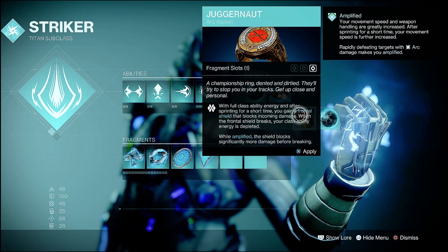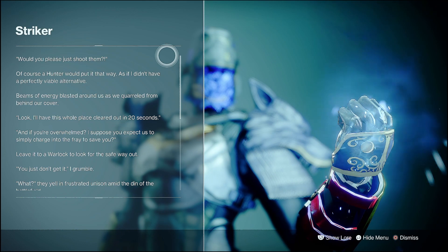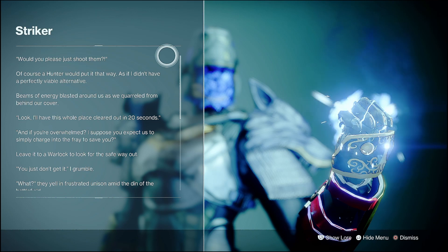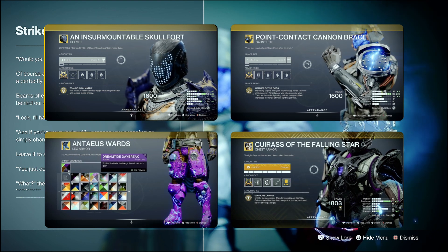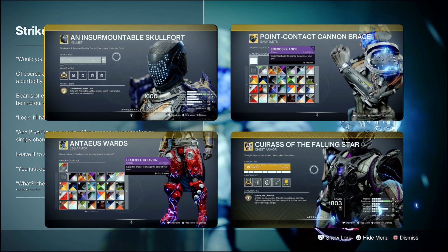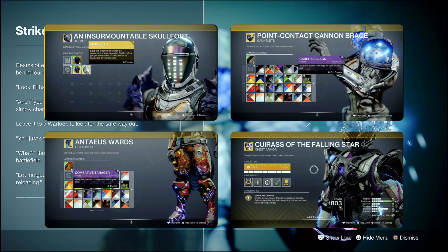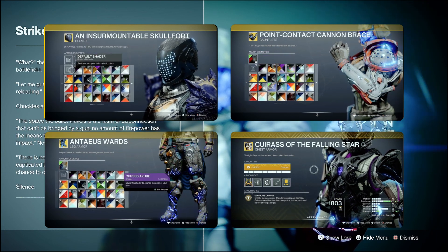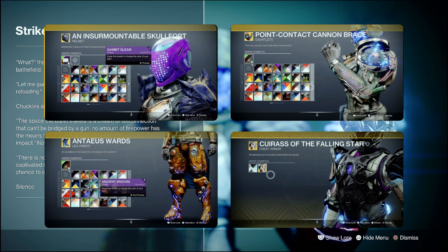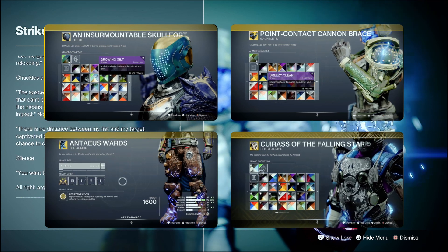Juggernaut: with full class ability energy and after sprinting, you gain a frontal shield that blocks incoming damage; when amplified, your shield resists more damage. As a Striker Titan, you're not looking to do the jolting thing. Exotic synergies: Insurmountable Skullfort returns melee energy and health regen immediately. Point Contact Braces grant melee energy back and jolt the target. Antaeus Wards give a shield when you slide. Crest of the Falling Star is your bread and butter for Thunder Crash, amplifying damage up to 400%. None of these really involve jolting.